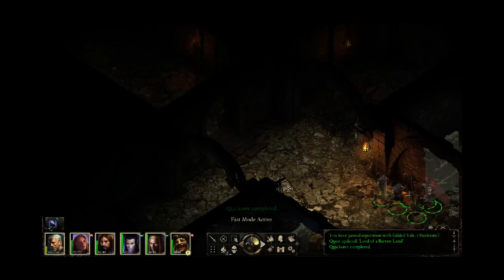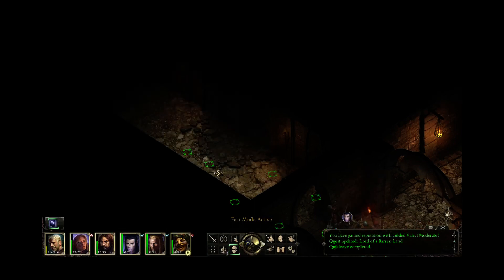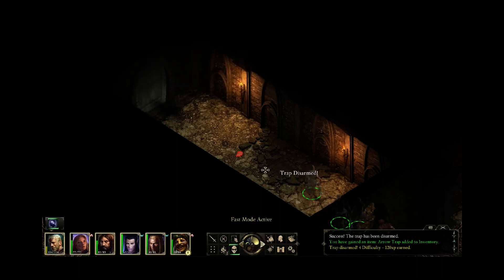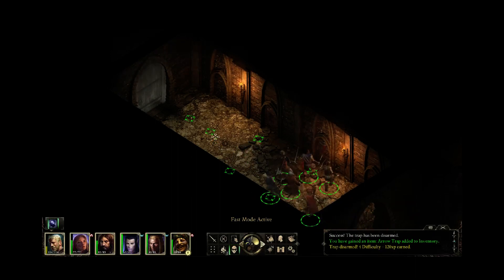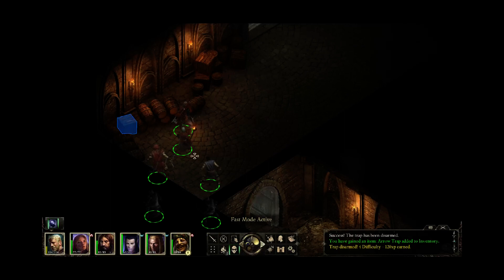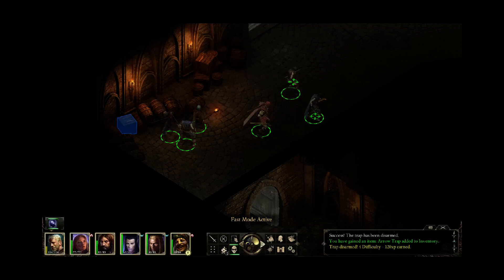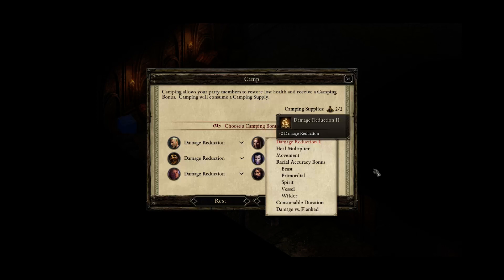Let's take a look at the map — I'm going to try to explore the whole sewers. It's been 25 minutes, so it might be a bit of a stretch to make it to the final fight. Stop movement — six Mechanics is enough to disarm these little traps, thank goodness. Those are the kind of traps that are terrible if you trigger them. Camping supplies! I'm never gonna come back here to pick these up, so I'm just gonna go ahead and camp right now.